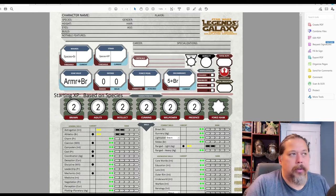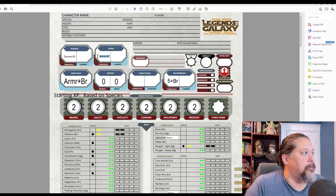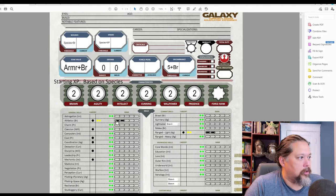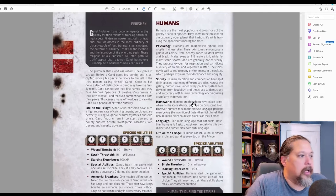Here is a character sheet I got from the Legends of the Galaxy website — they have a lot of content there. I edited it a bit to explain the abbreviations. Character creation is really simple. There are characteristics like Brawn, Agility, Cunning, Willpower, and Presence — similar to Strength and Dexterity in D&D. All the skills correlate to these different characteristics.